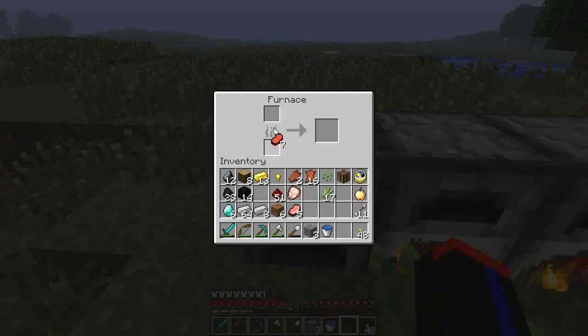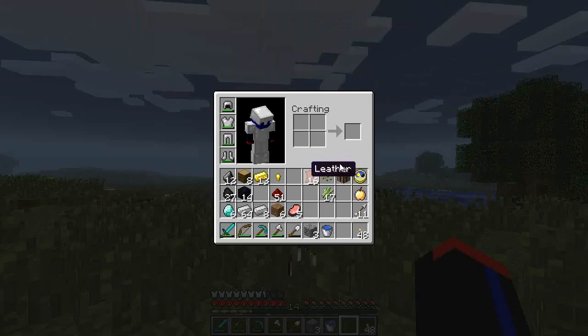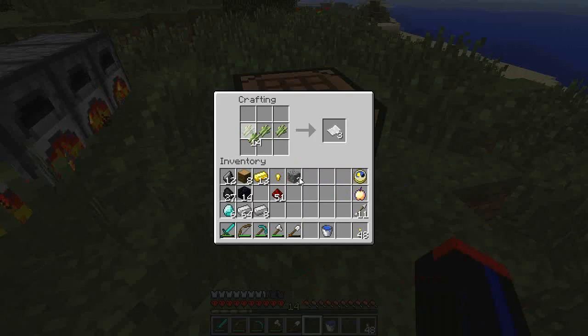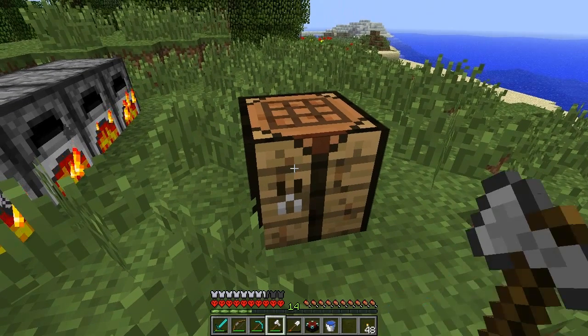Alright, one last pile. Boom. Giving back my coal - that is one thing I do need. Get rid of this raw chicken. Could have left my workbench down, because I kind of need it to make these reeds into a book. I made some paper. One book is quite simple to make! And while I'm here, let's go ahead and make the enchanting table. I'm going to keep these reeds so I can make more books once I need them.